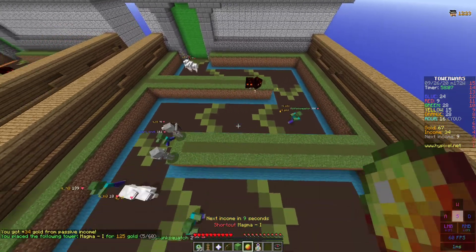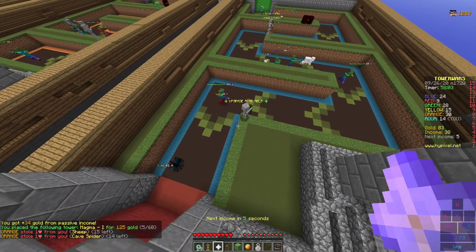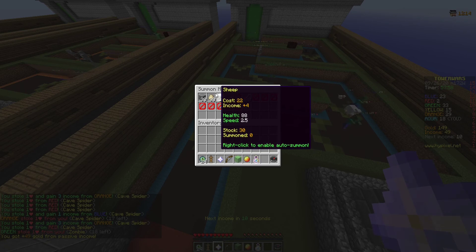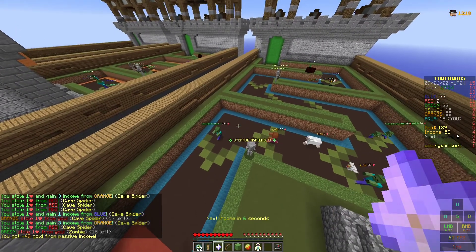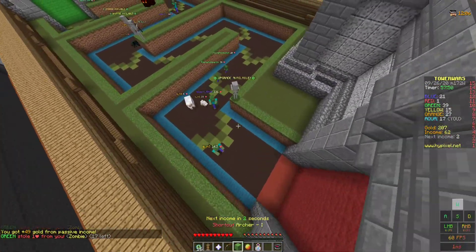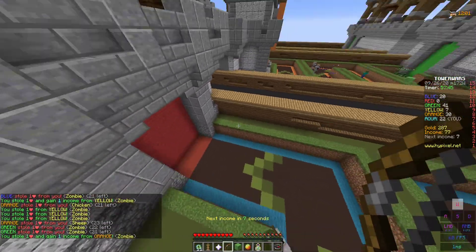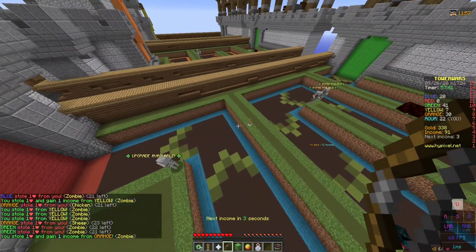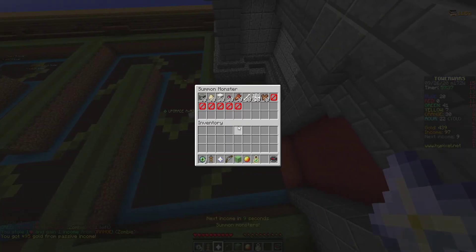We could assist this magma with another magma and we're going to lose a few but it is what it is. As you can see we're stealing from them too. You can collect different things every time you kill a mob, steal a mob, or spawn a mob. I'm stealing lives and losing lives at the same time — I've got 21 left. Every time the timer runs out you put it here.